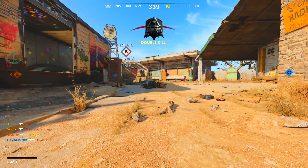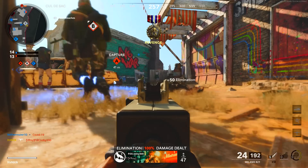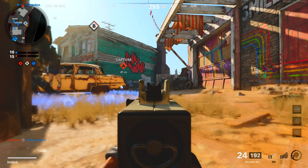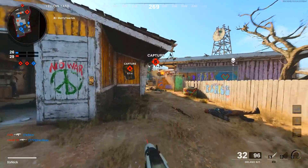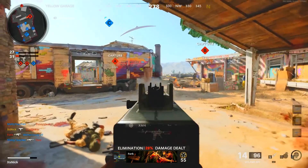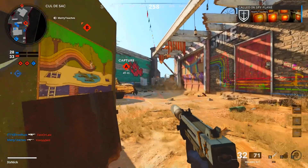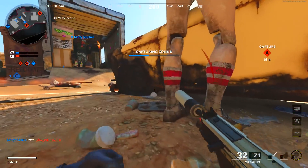After that, run the SWAT 5MW laser sight — the fourth attachment you unlock — which gives you hip fire accuracy. It takes away 8% ADS speed, but with the Milano up close you can start hip firing and then ADS, so the slower ADS doesn't really matter. For the handle, run the speed tape to get that ADS back up at 10%. Then the stock is the wire stock, which gives you 10% sprint-to-fire time. It's a really, really good weapon.